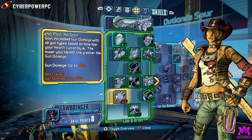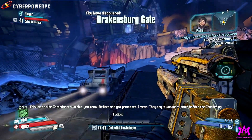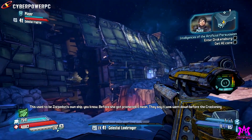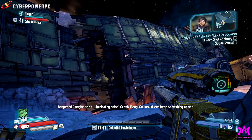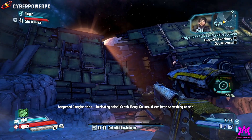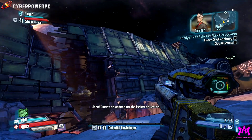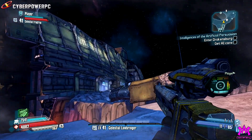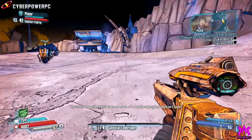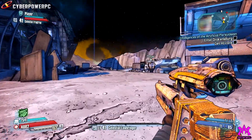Now we're going to hit the ground running. People that have seen the E3 demo will remember that Jack has been working with a boy named Pickle to help him find a military AI. This is a direct continuation of our E3 demo. We've made our way to the Drakensberg, which is a derelict Dahl ship that's crashed here. We've been given information that there is a military AI in here being helped by a guy called the Bosun and another person called the Skipper — they're going to try and stop us from getting that military AI because it's what's keeping the ship running. They're able to stop us because they have an army of Scavs at their disposal.